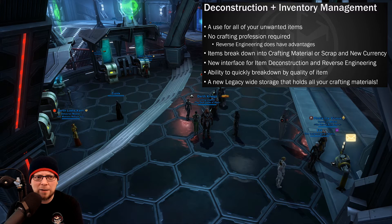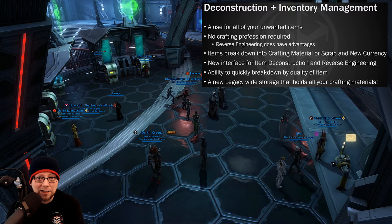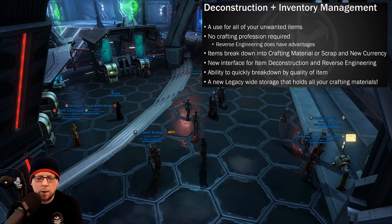For me, what I've basically done is I have at least one tab, if not two, in legacy storage that I've just been sort of manually managing with all the crafting materials on every character. It's going to be interesting to see if this just happens automatically or if you still have to do it manually but with separate tabs. Either way, I think it's going to be something people are going to be very, very happy about.